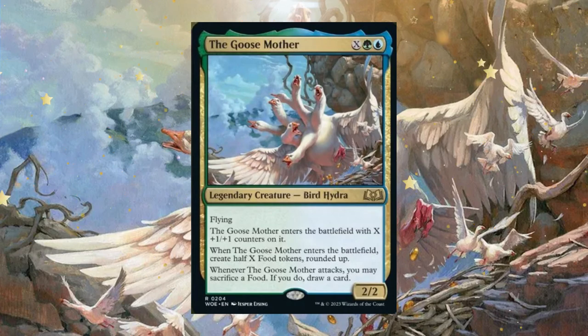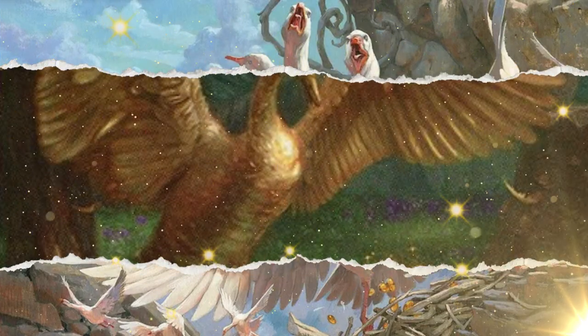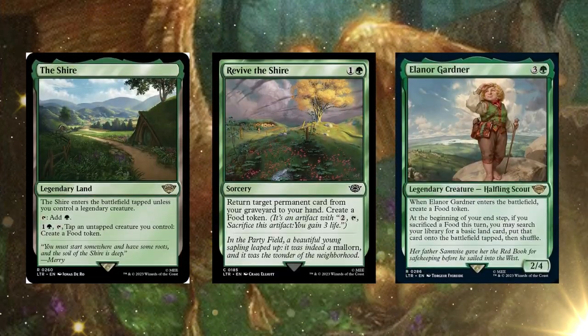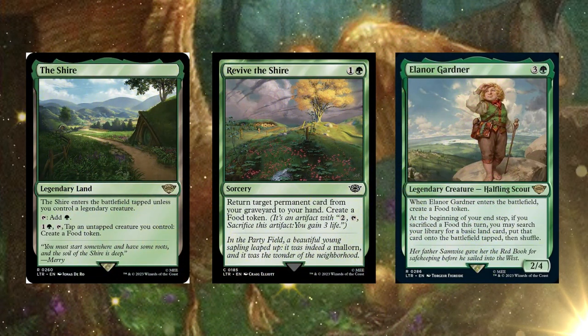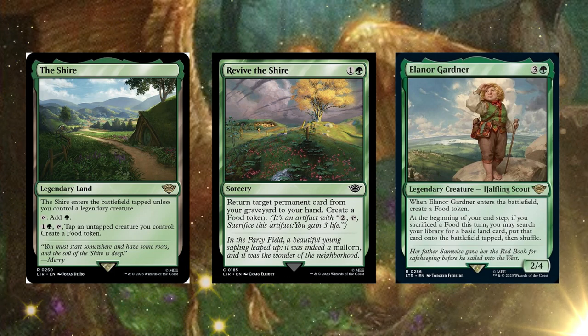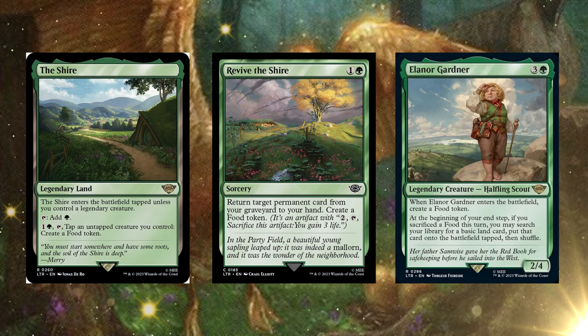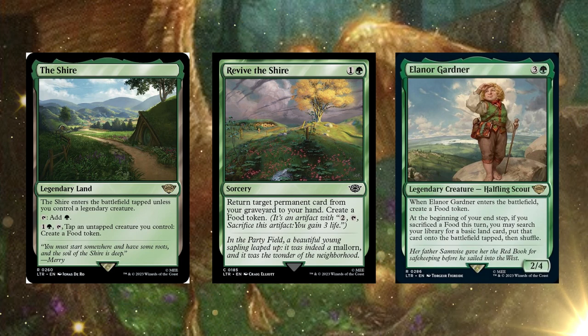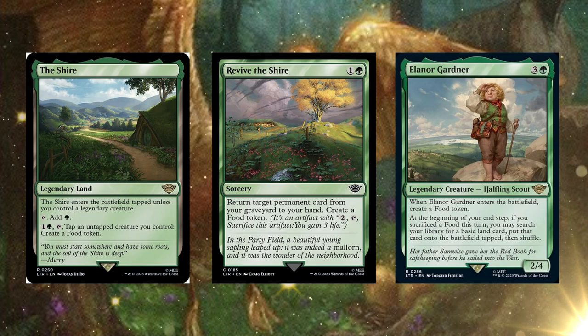First let's discuss some food options for the deck. With the new Lord of the Rings set we got tons of food support — for example, The Shire, Revive the Shire, and Eleonor Gardener. With The Shire, you tap an untapped creature you control to create a food token, providing card advantage with our commander attacking. Revive the Shire returns a target permanent card from your graveyard to your hand and makes a food token. Eleonor Gardener creates a food token on entry, and at the beginning of your end step, if you sacrificed food this turn, you may search your library for a basic land and put it onto the battlefield tapped. So you get card draw from the commander and ramp from Eleonor — a beautiful combination.